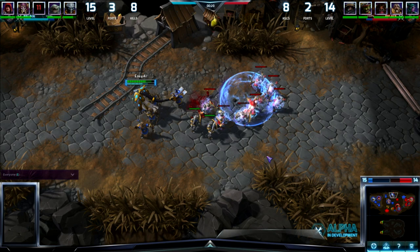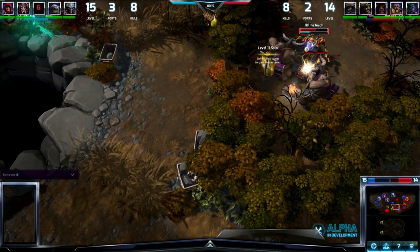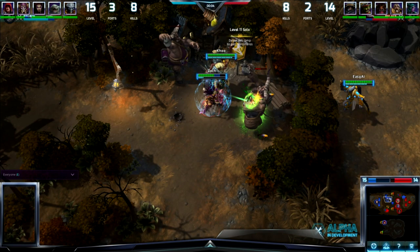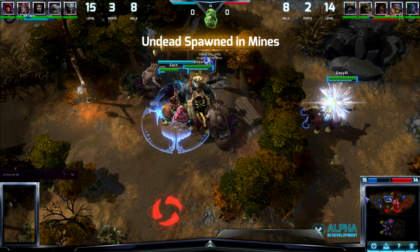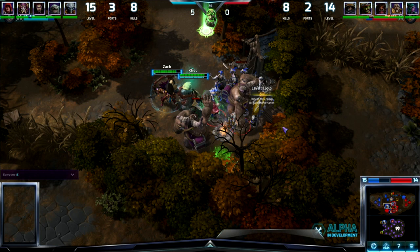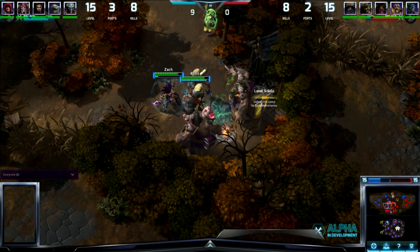Now we're at level 15. At level 16 we're going to have our last set of normal talents, because once we hit level 20 we start getting into those storm powers. What do you think Stitches is looking at as he moves into level 16? Well, he can upgrade the range of his hook — great talent, I love this one. But I think he's actually going to go with the one that adds a stun component to his slam ability. He's already picked up two talents that increase the size of the slam, so it's just gigantic by now. We can see just how big that is when he uses it.